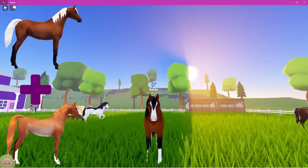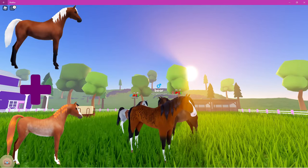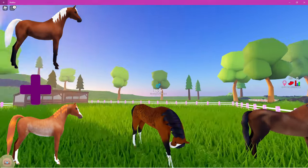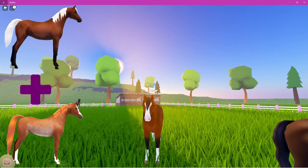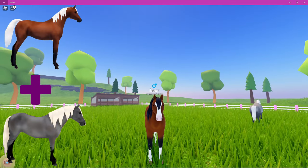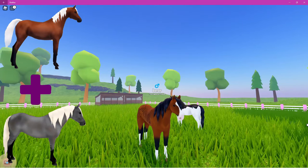The second brindle you can breed is called the bay brindle — absolutely stunning. I do like how the pattern of the horse stands out more on the bay compared to the gray. My mum is helping me with videos today — say hi, Mum! Hi everybody!